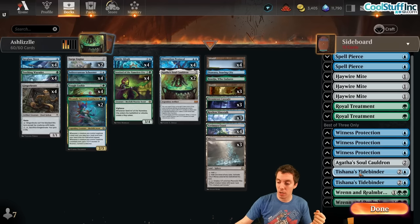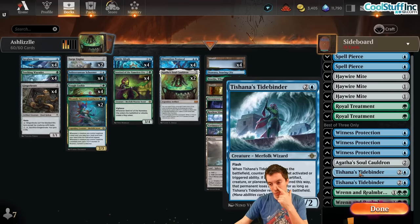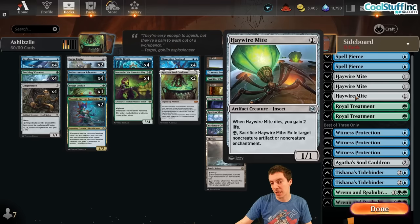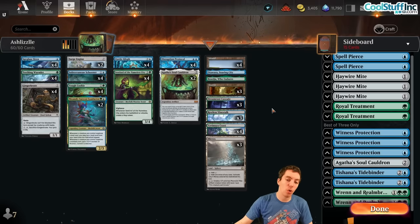Tidebinder is a pretty cool new card as well. Royal Treatment against kill spells, Haywire Mite, Spell Pierce — you kind of get the idea. It's not too crazy but it's actually really cool. I'm pumped to give it a spin.